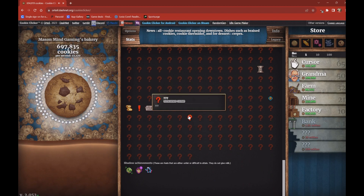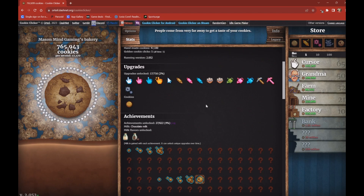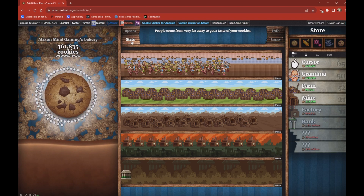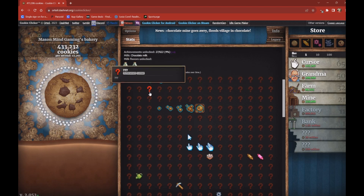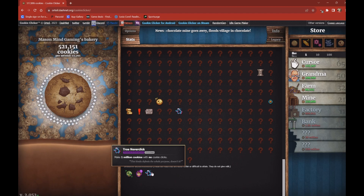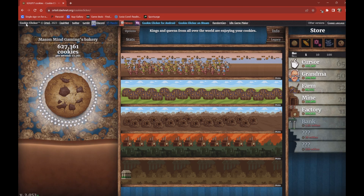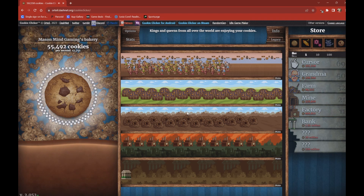This is that achievement right here. For the True Never Click achievement, other than that, what you gotta do is wait for a golden cookie to come up on screen. You gotta get lucky and get the lucky cookie.